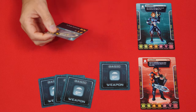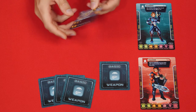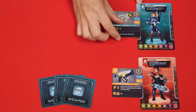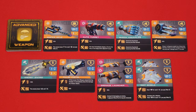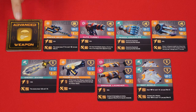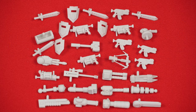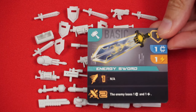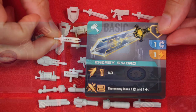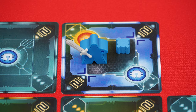Secretly, each person picks one of the basic weapons, and then reveals it when everyone is ready, putting it into either one of the two slots on their pilot. Nearby, all of the unchosen basic weapons are then collected and placed face up in piles of matching cards, and the advanced weapons are shuffled into a face down deck, with its top four cards dealt face up in a row. You then create a supply of all the game's weapon pieces and collect the one matching the basic weapon that you chose for your pilot. You then attach it to either of your figure's hand slots. And that's the setup.